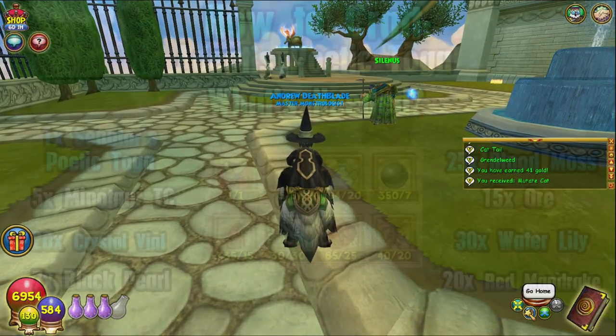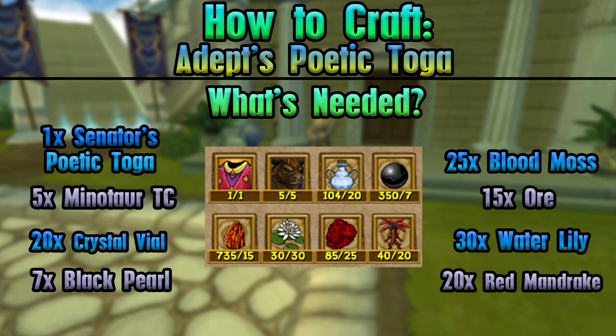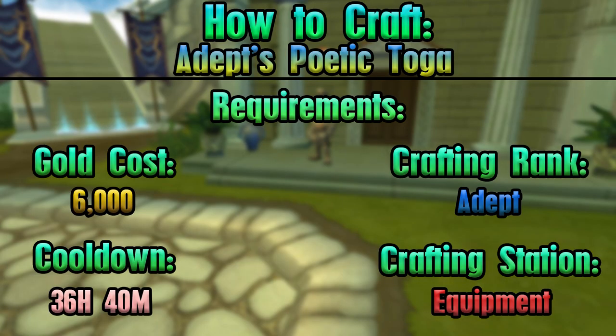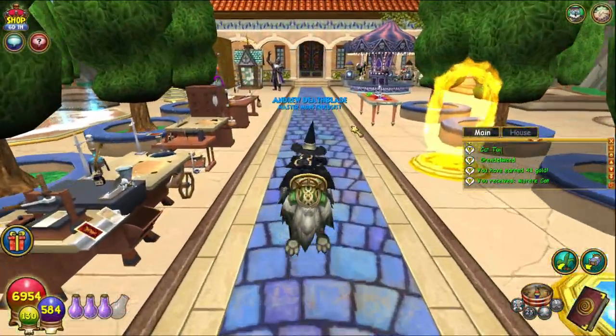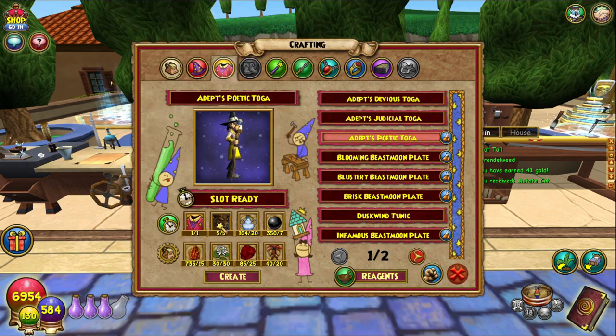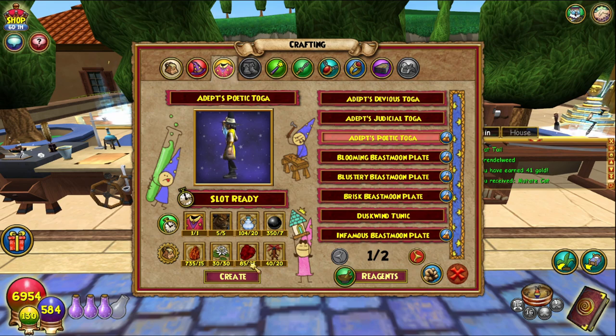On screen is everything you will need. Basically the same as everything else that we've crafted recently. Equipment crafting station as always, and we will go to Robes and we will craft the Poetic Toga.